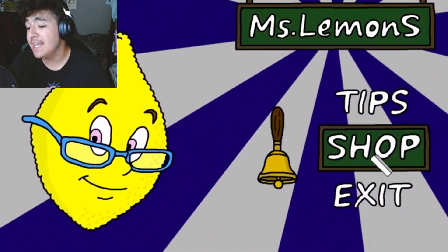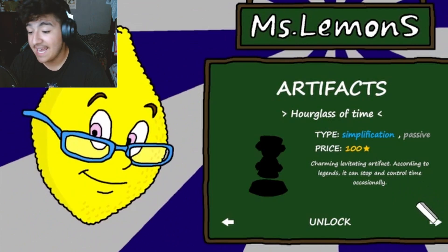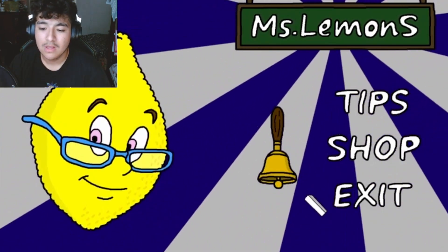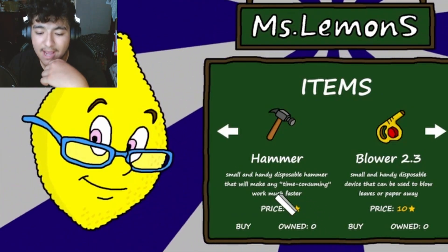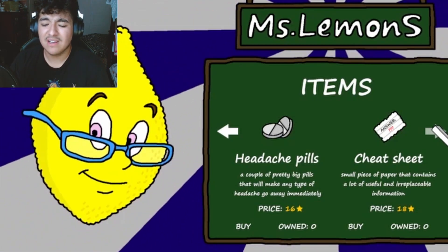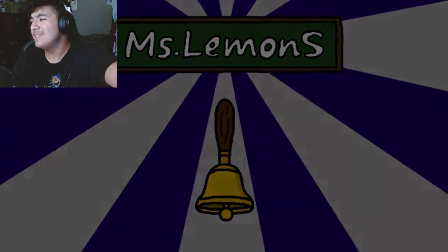I feel like I should have read that in the beginning, but that's okay. It takes 100 stars to get this item and 90 for that one — let's just look through these. Can't afford any artifact yet. What about the shop? Small handy disposable hammer that'll make any time-consuming work much faster. Small handheld disposable device that can blow leaves or paper away. Headache pills — big pills that'll make any headache go away immediately. Cheat sheet — small piece of paper with useful and irreplaceable information. And a key. What are these items for?